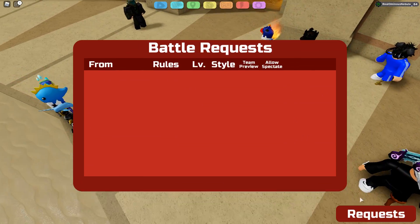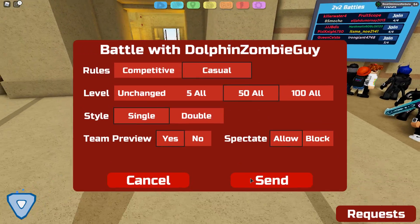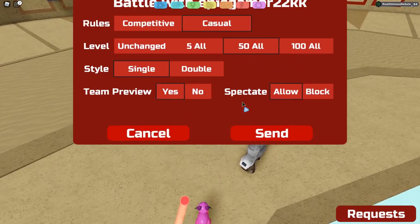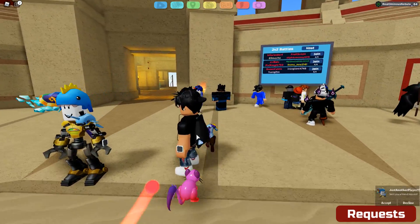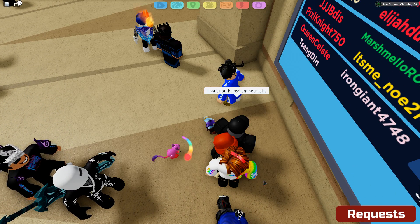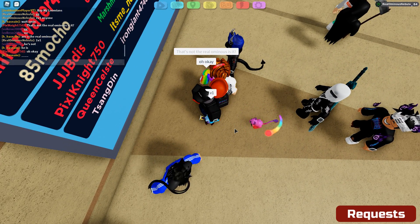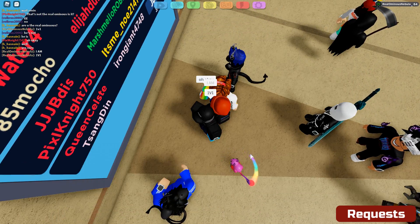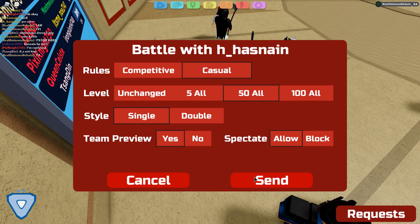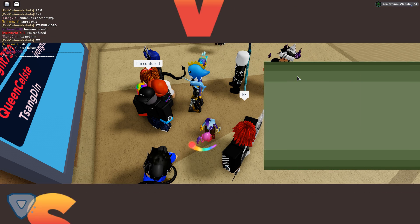1v1! We need a 1v1, please 1v1 me. 1v1 me dolphin zombie guy, 1v1 me bro. Oh crap, what is happening? Is the Battle Colosseum always this dead? There's literally no one. There was one dude with a freaking Dimpar and Babur. Oh my gosh — that's not the real Ominous, is it? Please 1v1 — it's for the video! Oh my gosh, they don't know. Finally — no, he's busy. Are we finally getting in a battle? There we go.